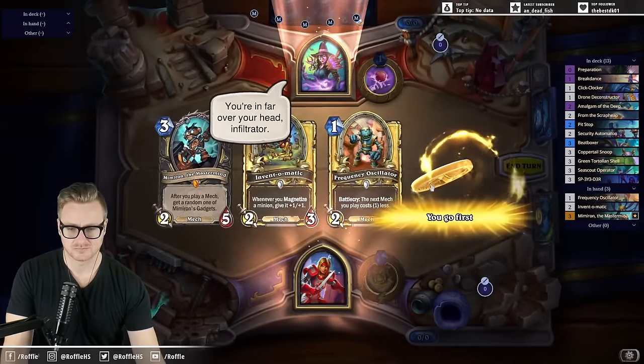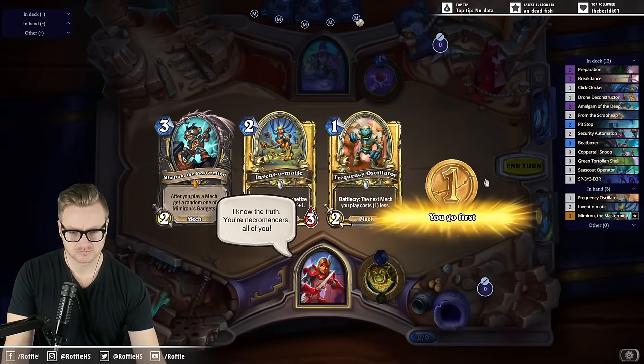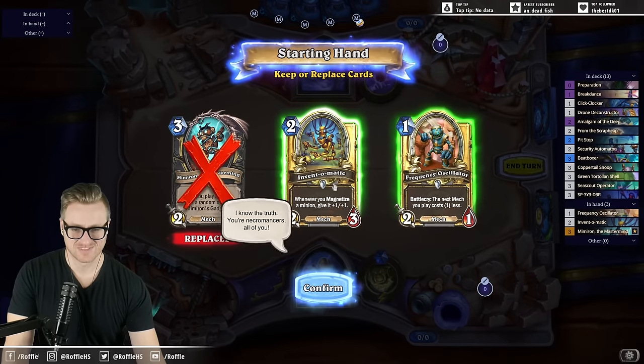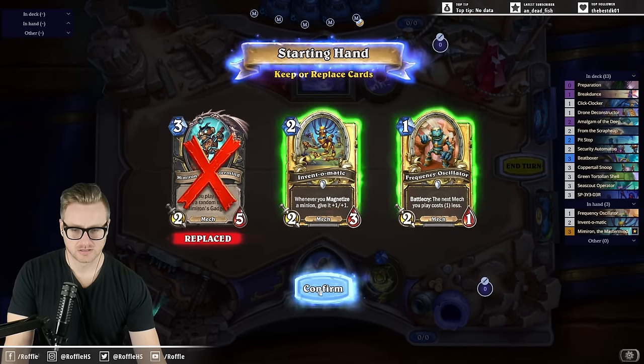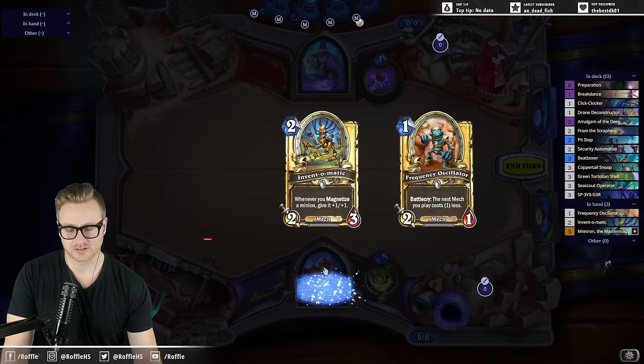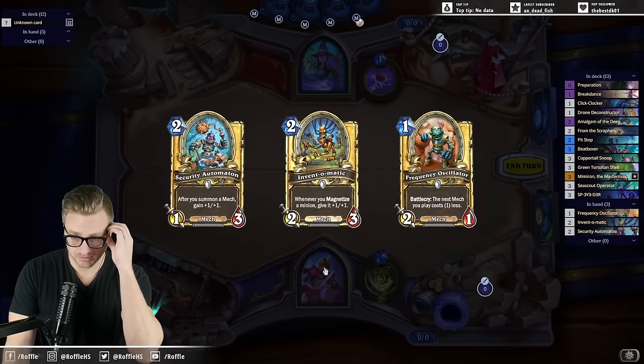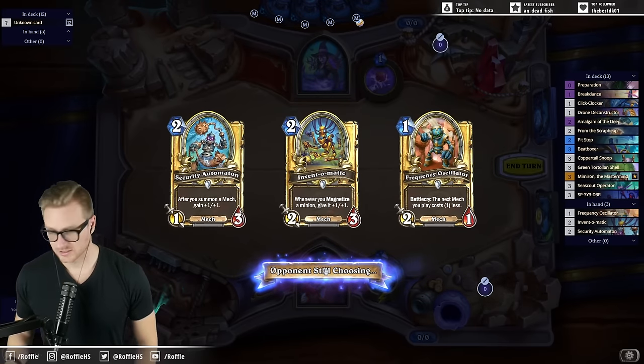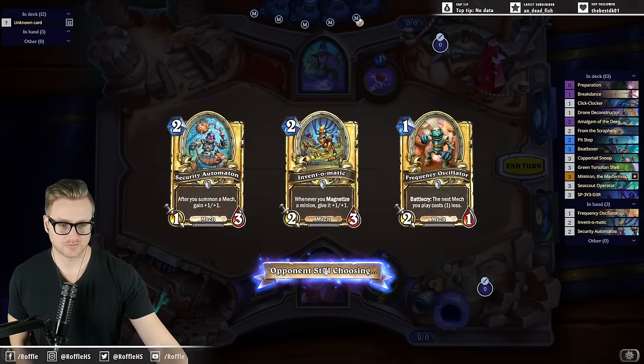You're in far over your head, infiltrator. I know the truth. You're necromancers. All of me. Not the best hand, but the Invento Medic does kind of go hard early. So maybe we can get that going. Same thing with the Automaton. Got a couple of potential minions that we can invest in.